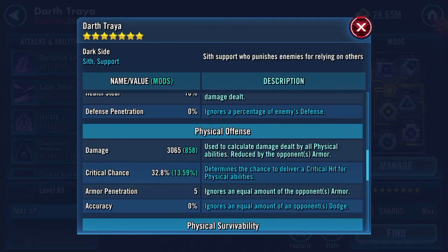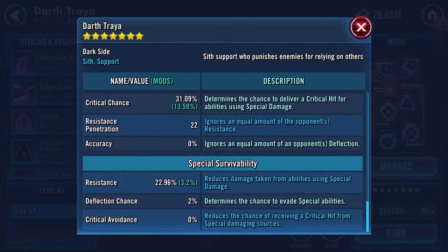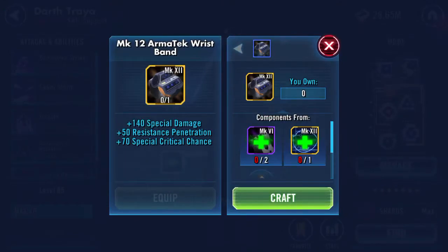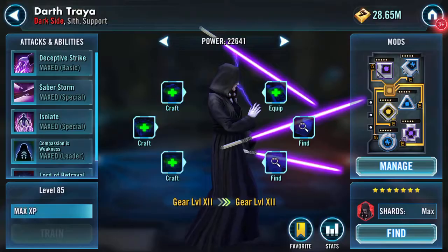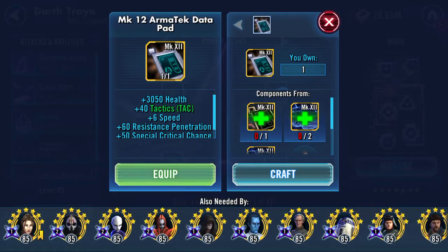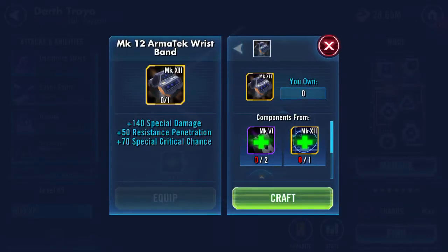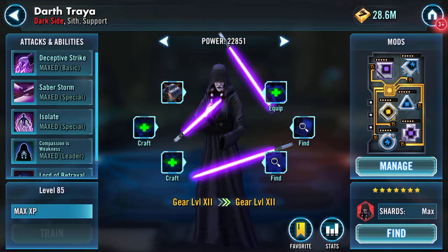3,065 on the damage now — it's gone over 3k. 6,296. Okay, so what have we got here? We have a Mark 12 Armotech wristband, health, and an Armotech tool, and an Armotech datapad. 140 damage, 50 resistance pen, 70 critical chance. Craft and equip that piece.